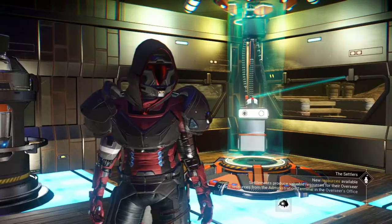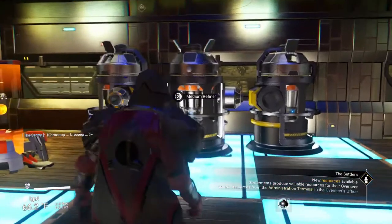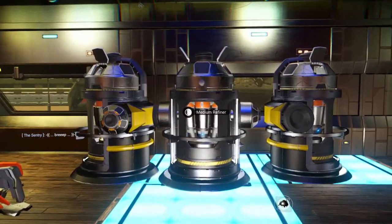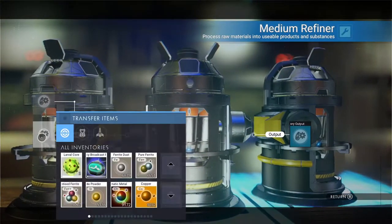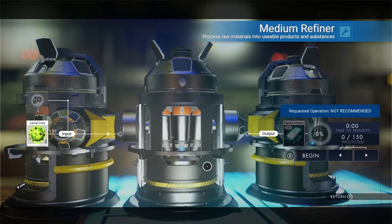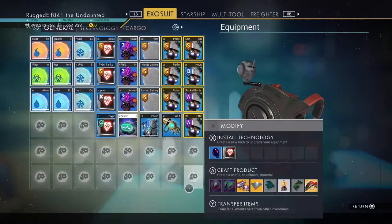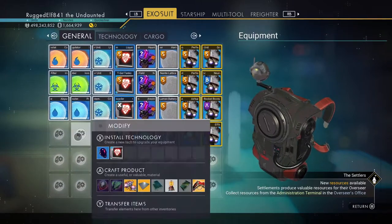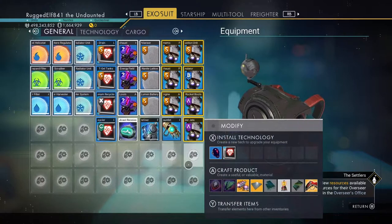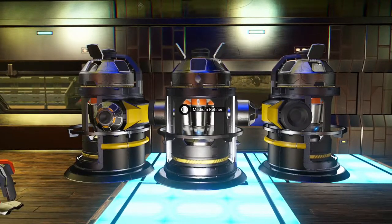So let's see what we can do. I've got my portable refiners and my medium refiner. I want to share the medium refiner setup. People were asking about nanites, so I'll use larval cores. You need about 17 to 18 slots free to duplicate your nanites — about five in each stack — and when you refine them down you need about 17 to fill the refiner.